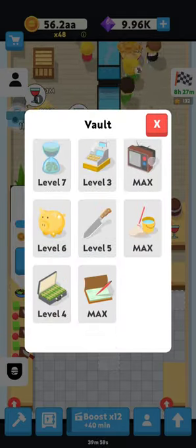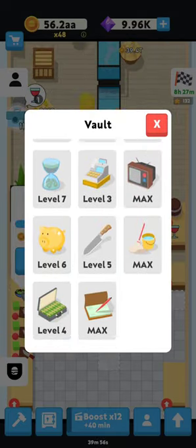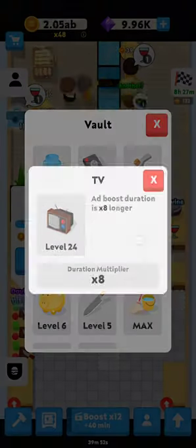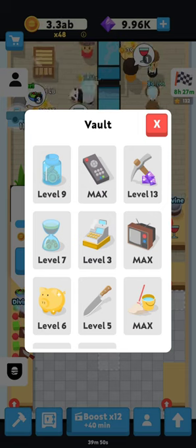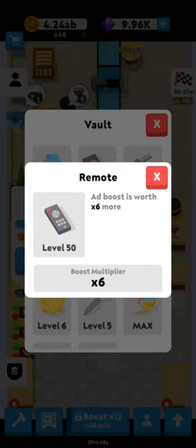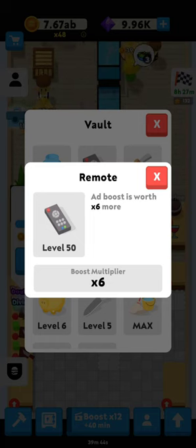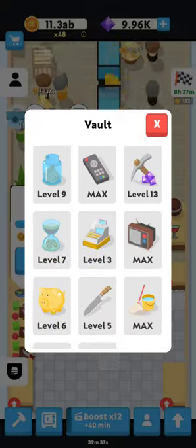Continue working on the vault. Max out the pickaxe — that's going to be really beneficial. Definitely max that one out. I maxed out the TV because I love only having to do one ad and it takes 40 minutes, and definitely max out the pickaxe. It's going to take thousands and thousands of gems to get from level 39 to level 50 — it took me like 65,000 gems.